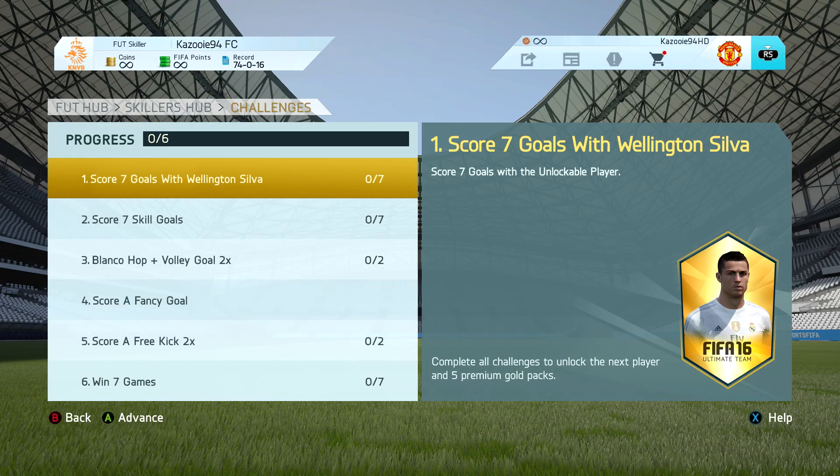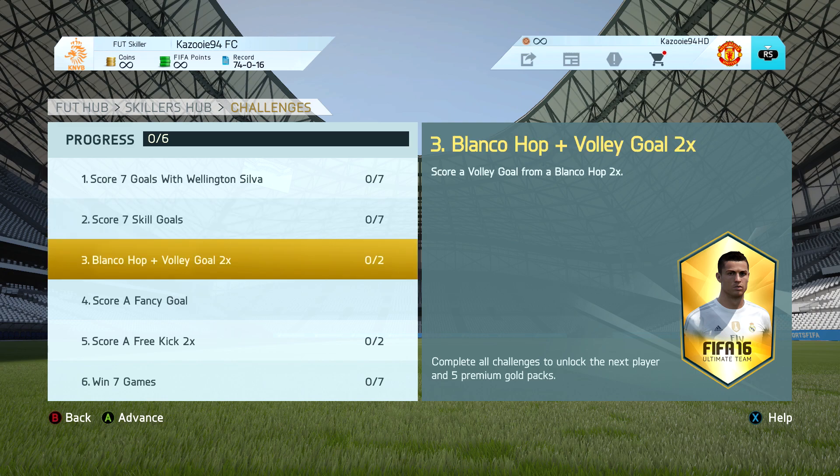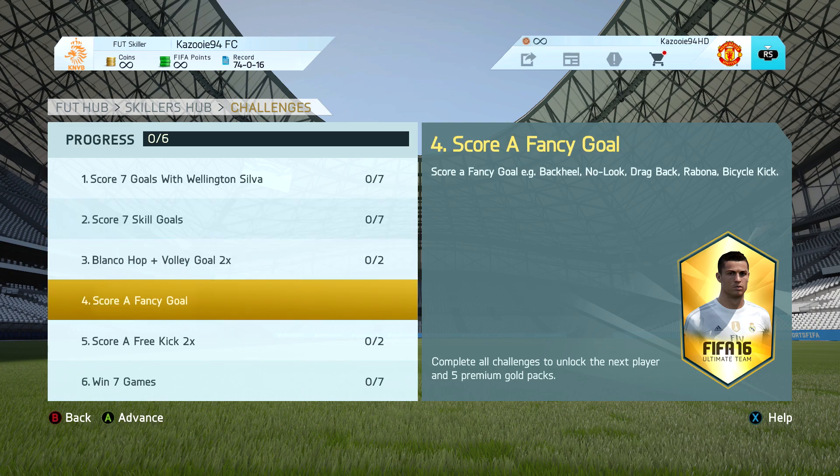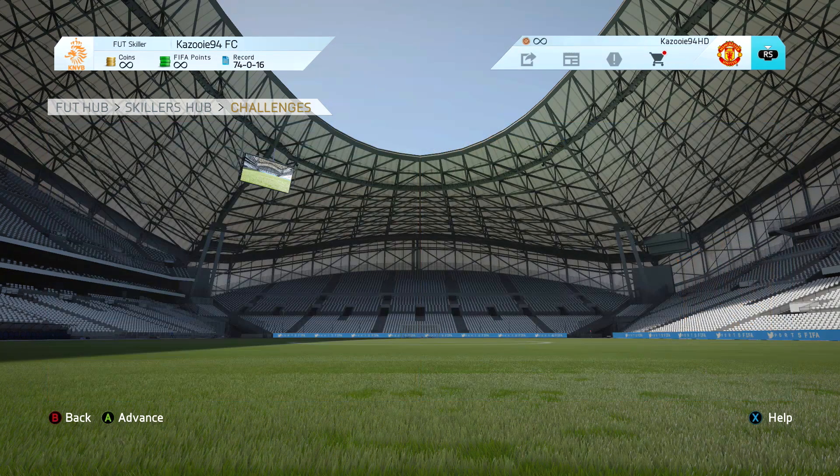We move to the challenges. The first one is score 7 goals with Wellington Silva. The second is score 7 skill goals. The third is score a Blanco Hop plus a volley goal 2 times. The fourth is score a fancy goal, which can be a back heel or anything. The fifth is score a free kick 2 times from any distance.